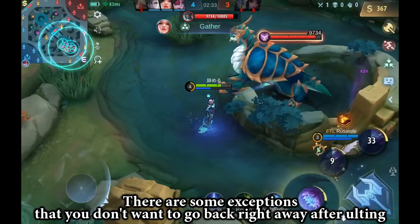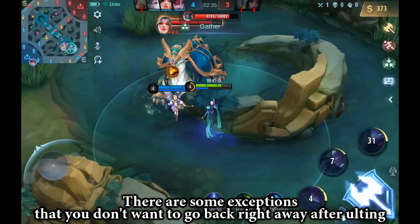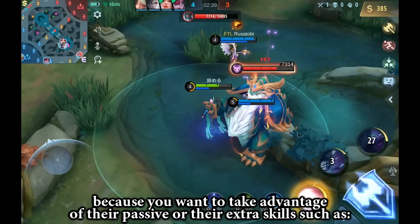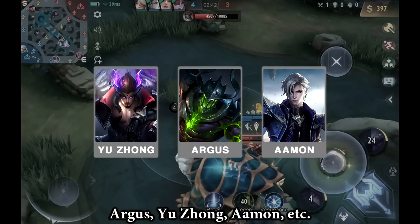There are some exceptions where you don't want to go back right away after ulting, because you want to take advantage of their passive or their extra skills — such as Argus, Yuuzun, Aemon, etc.